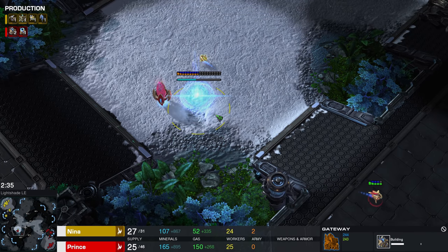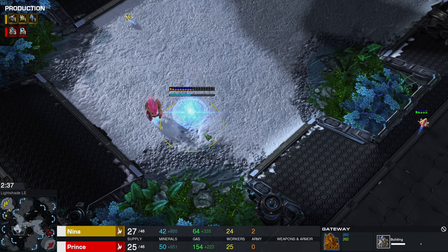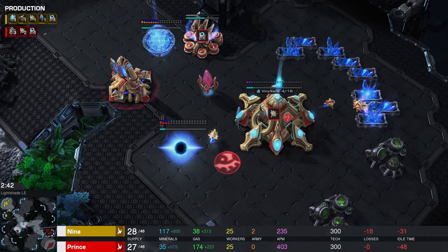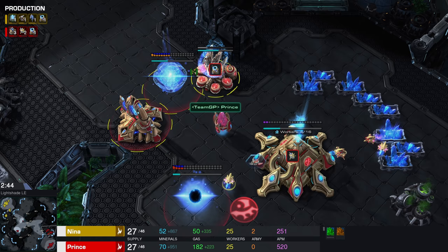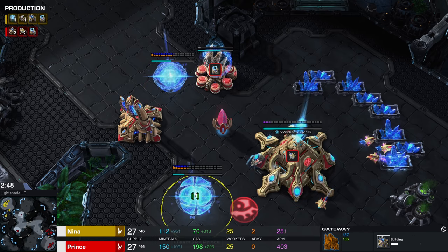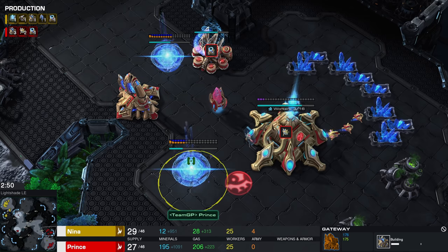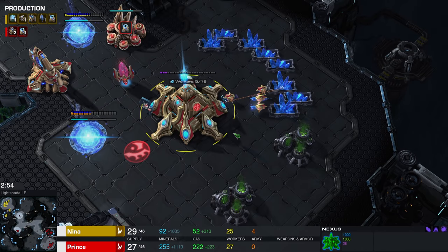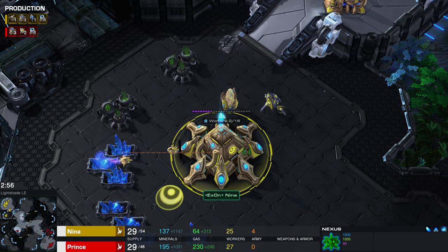The advantage of putting a gateway over here is that you can quickly warp in reinforcements. With just the pylon it takes the units quite a bit longer to get warped in. Right now there's a full wall up at the front as well. Prince is chrono-boosting out the warp gate upgrade, and he's going to go for four gateways in total while simultaneously making a couple of additional probes for the natural expansion.